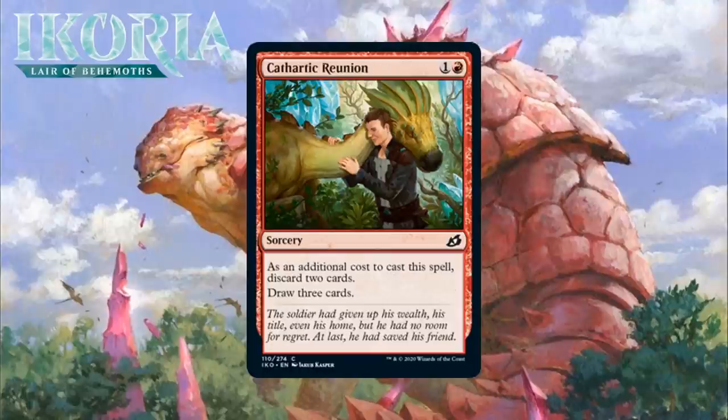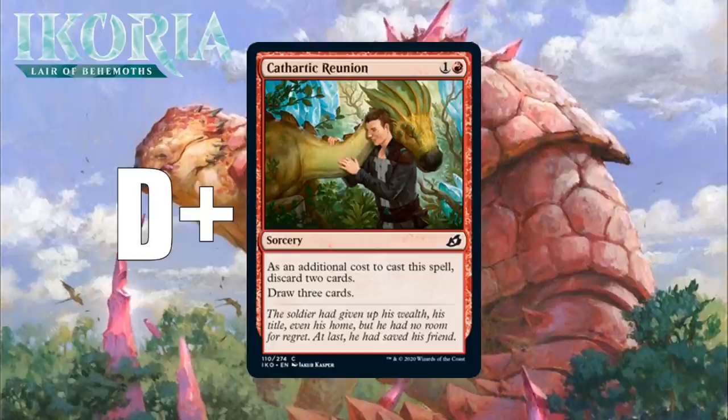Next up, it's Cathartic Reunion, which for one generic and a red is a common sorcery. As an additional cost to cast it, you discard 2 cards and you draw 3 cards. This is a reprint, and one that would be better in a set that has more of a graveyard theme, like Theros. In this set, it's mostly just a fine 23rd card, like Tormenting Voice effects usually are. It's a nice way to dig deeper into your deck, even if you have to discard 2 cards. I think you will probably cut this more than you play it. I'm giving it a D+.